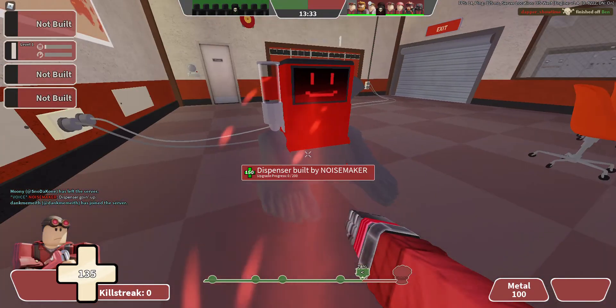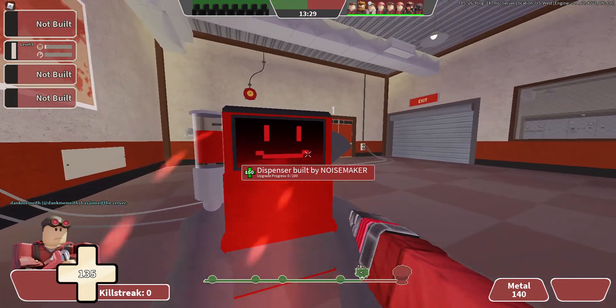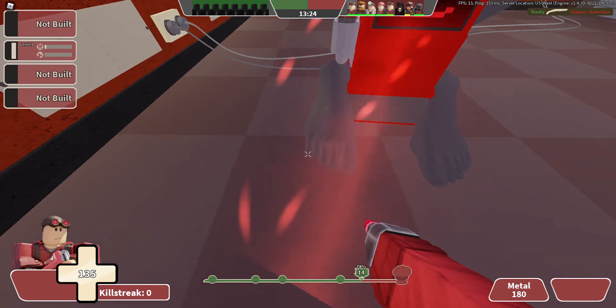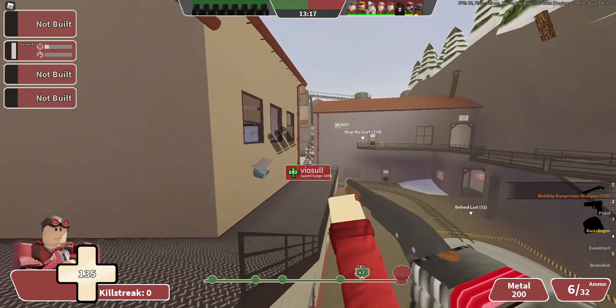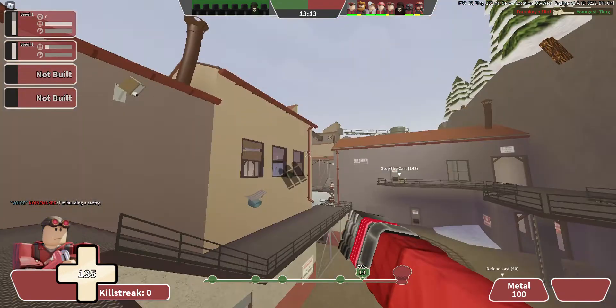There's been an update to Typical Colors 2. Not only does the dispenser have a cute little face, it walks. Who did this? These developers have gone mad. Why? Why is there a green guy here? I'm just gonna... and hopefully he never comes back.